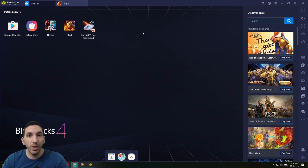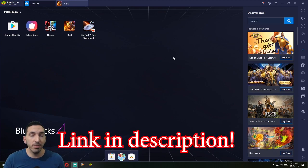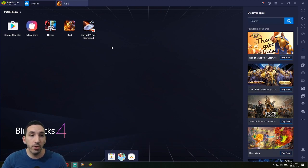Hey everyone, it's Culprit Gaming here with another Raid: Shadow Legends video. In this one I'm going to showcase BlueStacks and how I use BlueStacks to farm the champion training events so much easier. BlueStacks is basically an Android emulator where you can play your mobile phone games on your computer. Once you install BlueStacks you basically have a mobile phone on your computer — I have several games I play on it, including Raid.